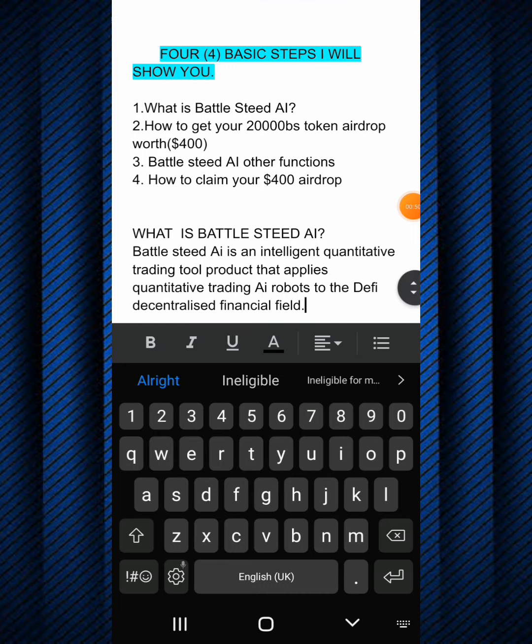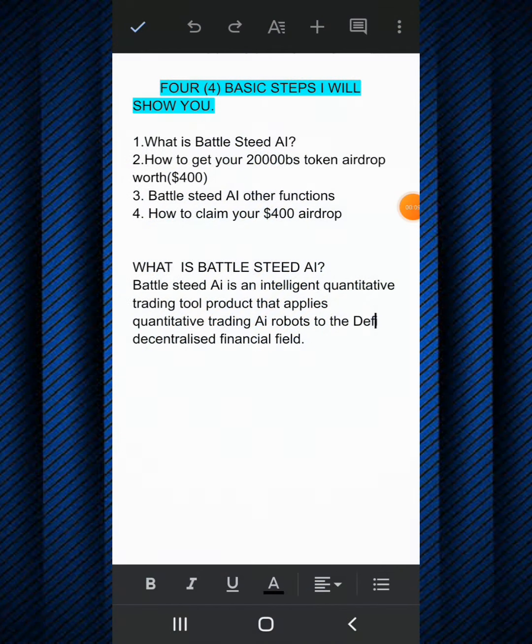So the first step - what is BattleStick AI? BattleStick AI is an intelligent quantitative trading tool that applies quantitative trading AI robots to the DeFi decentralized financial field. Quantitative means quantity, and DeFi decentralized means offering financial instruments without relying on intermediaries such as banks, brokerages, and exchanges. They accomplish this by using smart contracts on a blockchain.